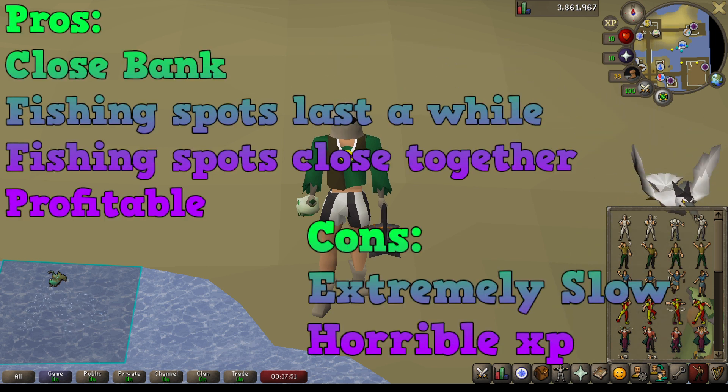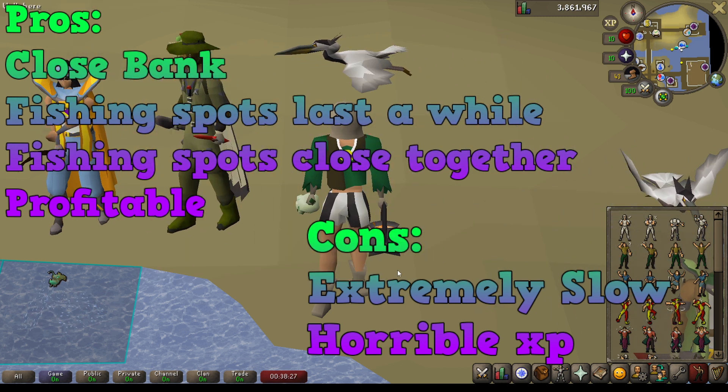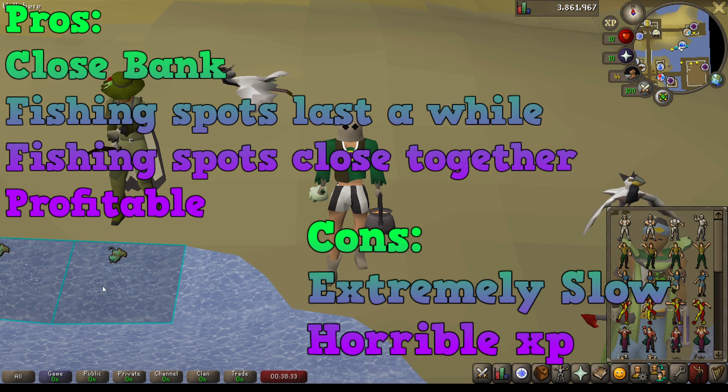The main reasons you would fish anglerfish is how AFK they are — they're close to a bank, the fishing spots last a while and are close together. What makes the slow XP worth it is how profitable anglerfish are, with each one hovering around 1.5k usually, so a full inventory is pretty much always over 40k. This is just a screenshot of them from the GE — they do fluctuate but are consistently profitable. Anglerfish also have one of the higher chances at the fishing pet, the heron, but unfortunately no heron so far on my skiller, though you can see they are pretty common.